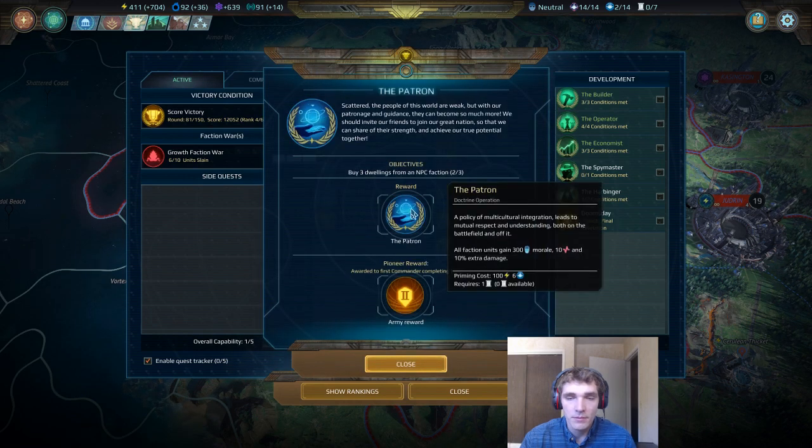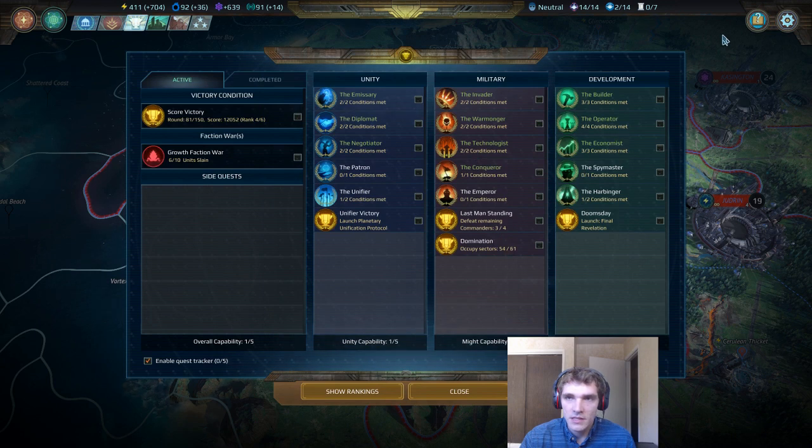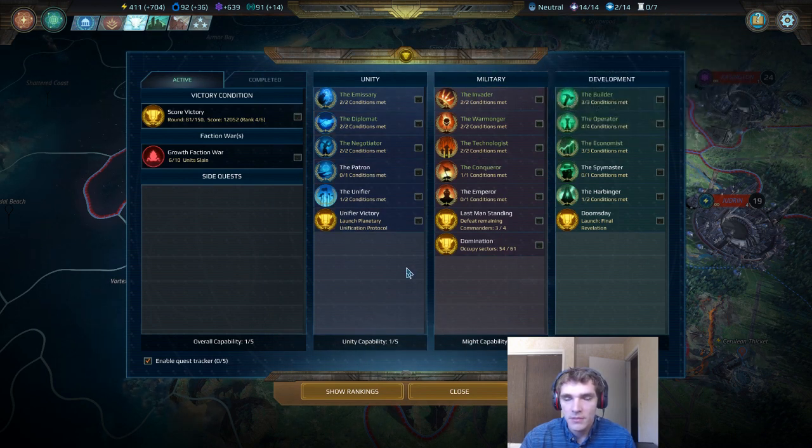This one I'm a pretty big fan of. Increasing your health and the damage output of all faction units can be really nice, but it's not great in all situations — if you don't have a lot of faction units, this is a pretty useless doctrine. But I like looking at this stuff when I unlock them because if I have an extra doctrine slot, they are quite powerful when compared to the other doctrines in the game.